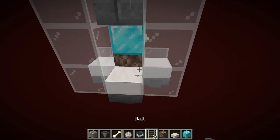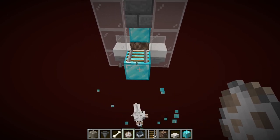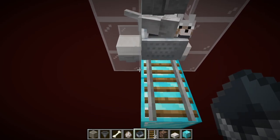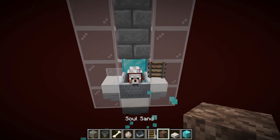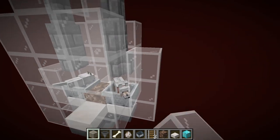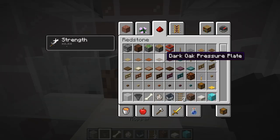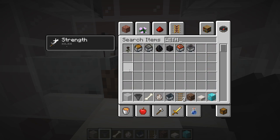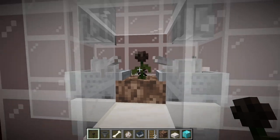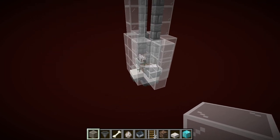Make sure the wolf is pushed all the way in and secured. You can get rid of these blocks and encase it with glass. Do the same on the other side — make sure you destroy that piece there, place your glass and bring it up. Then break a piece of glass and place a wither rose right there. Put the glass back, and now you have an AFK-able solution.